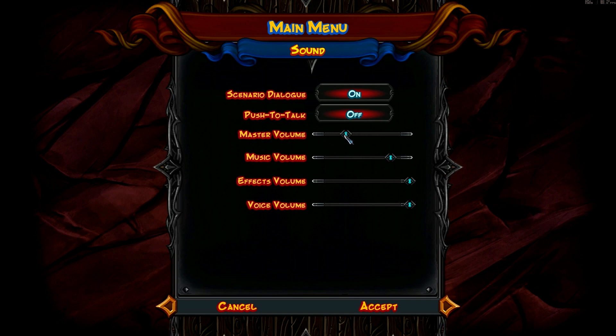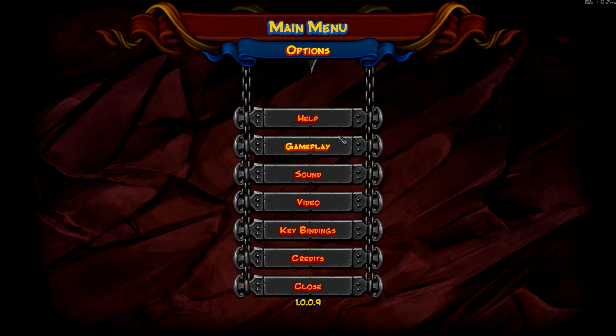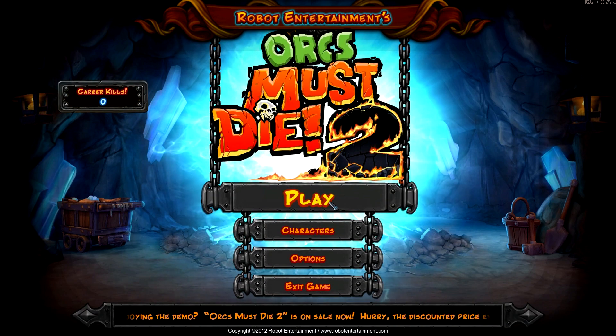First thing we need to do is drop down the sound — that's annoying, just as bad as Diablo. Let's also go into video settings. Full screen, obviously. High graphic detail. I upped anti-alias to 4, and I recommend turning Vsync on. Alright, that's all the settings. Now let's start playing.